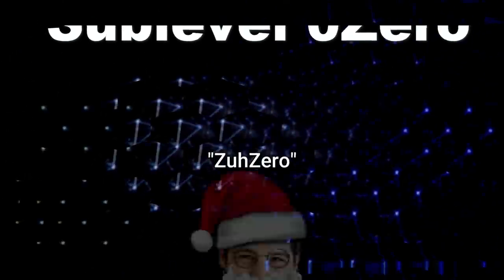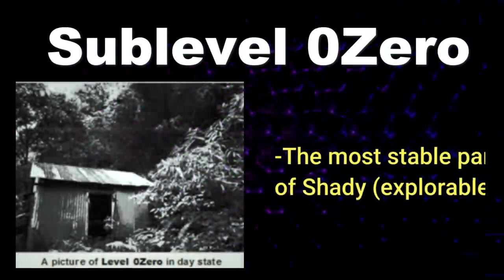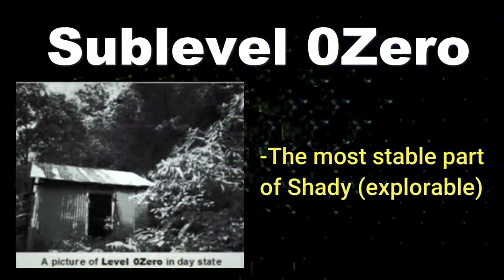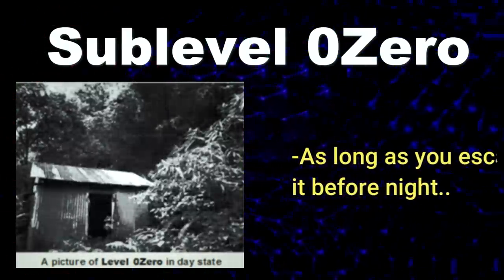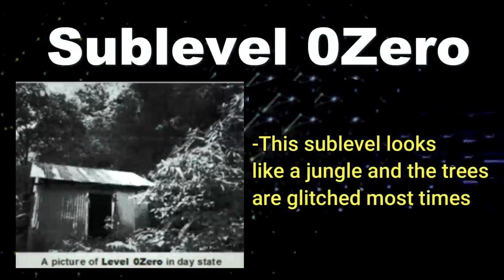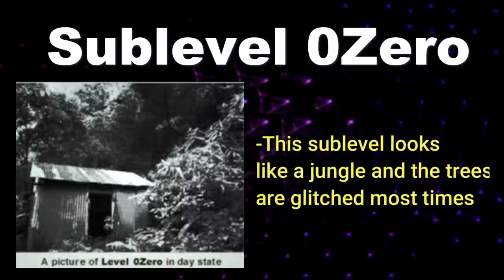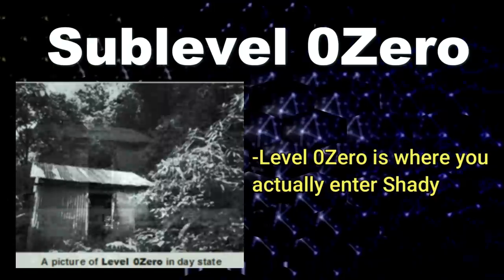The first sub-level is Level Zero — the most stable part of the Shady Gray. It's the only sub-level you can actually explore without much danger, as long as you escape before nighttime. This sub-level looks like a jungle, but it's black and white just like all the others. The trees here are glitched and clipped inside each other, but besides that and the color scheme, the level is pretty stable.